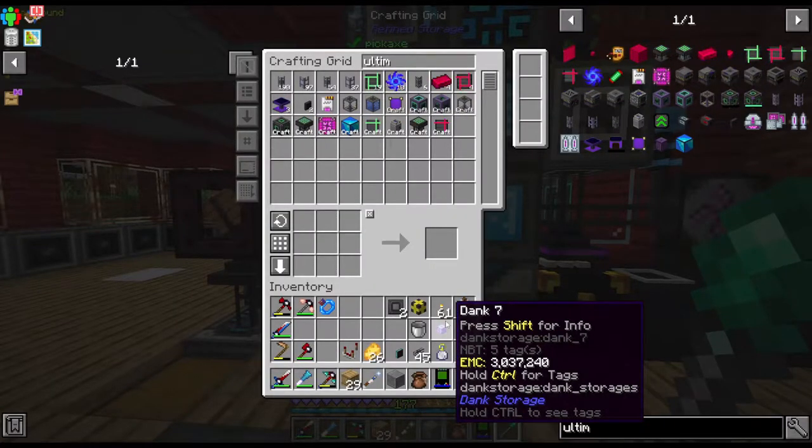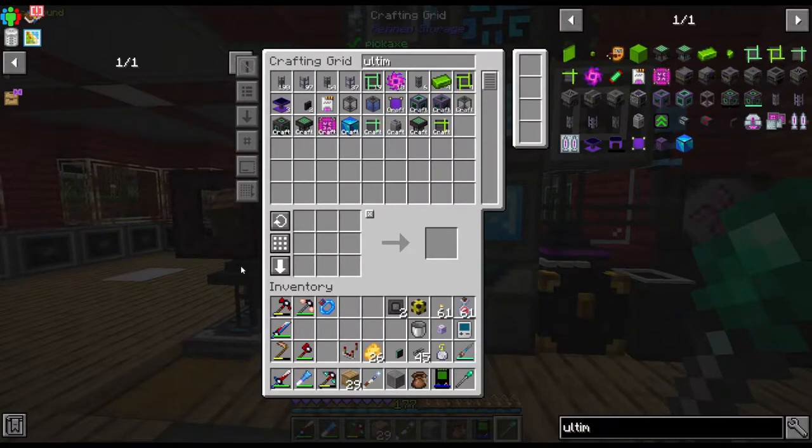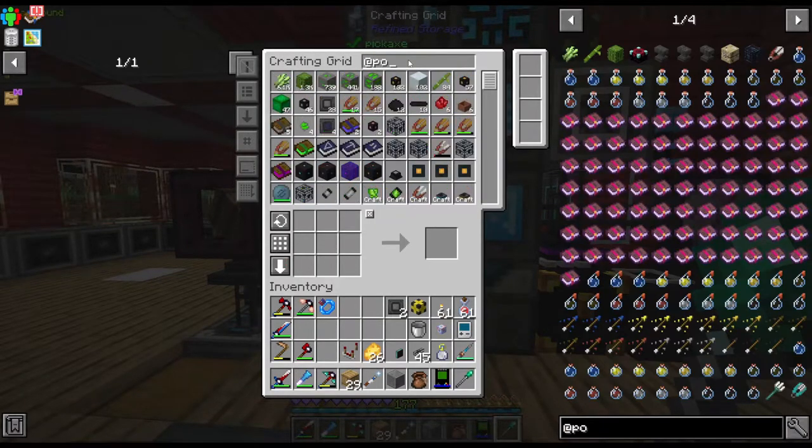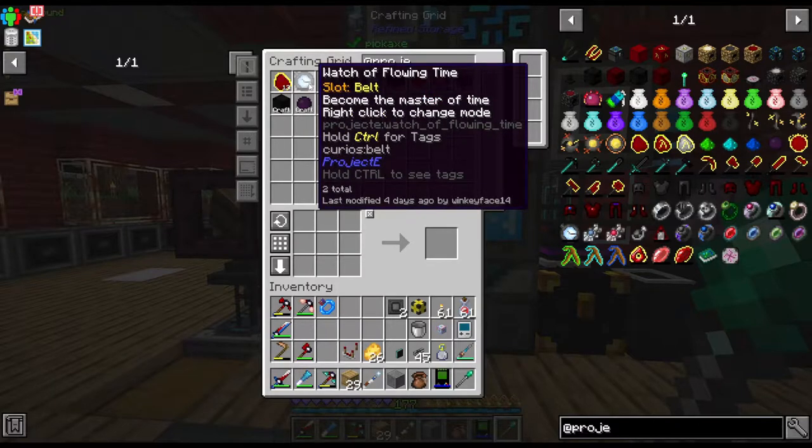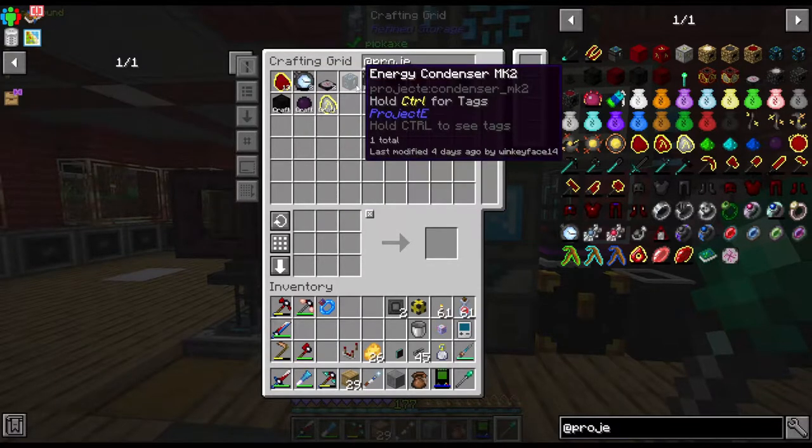Hey guys, WikiPhase14 here and welcome back to another episode of Stacia Expert Mode. This is episode 80! Last episode we crafted the Project E things - the Energy Condenser Mark 2 - and we did some other stuff as well.